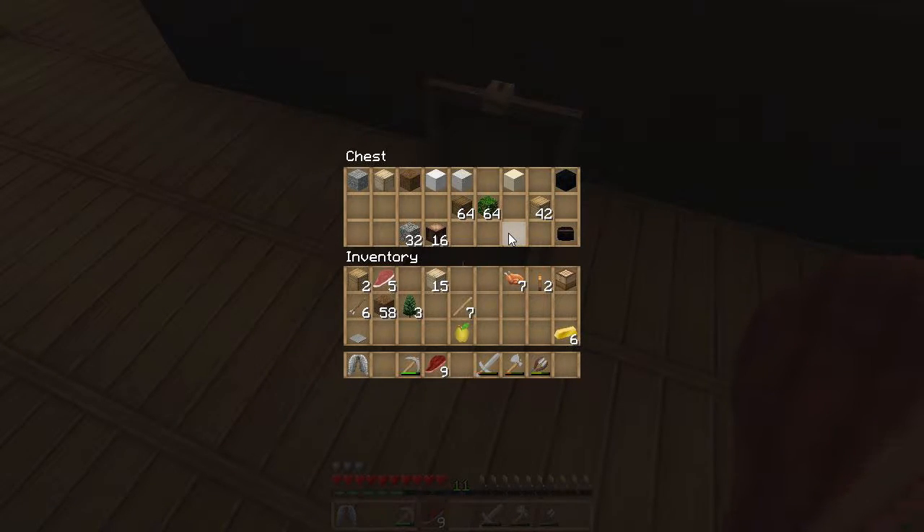Okay, I still need so much stuff. I need a bunch of cobblestone, a whole stack of gravel, some granite, more clay. Oh my gosh. Iron — I need so much iron. But I have my sugar cane, I got my wool, I got my red dye, and oak leaves. I got too much stuff in my way. I have almost all of the above-ground type stuff.